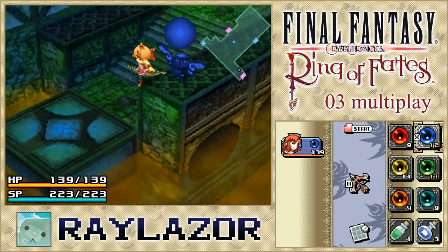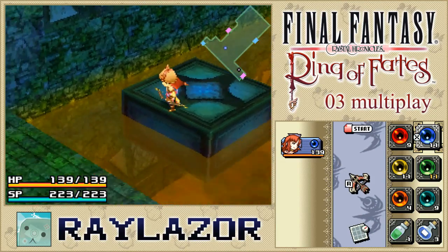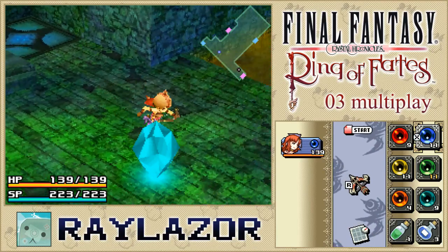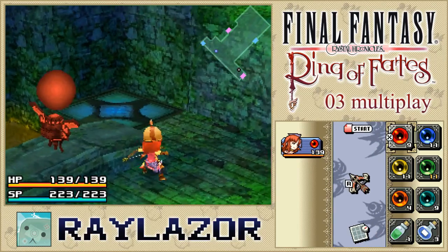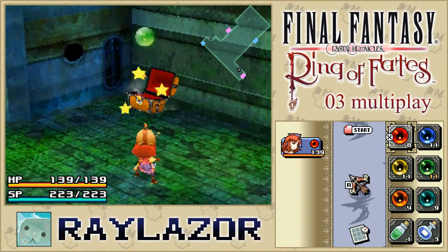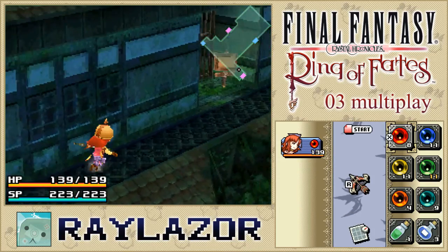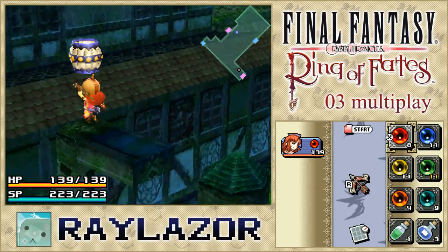A lot of our abilities and upgrades we get later all benefit charge attacks, giving us a huge advantage compared to Clavats, whose second-form charge attack is pretty useless because of how slow it is. Liltys can't really do too much with it either, and I don't think Yukes have much fun with it since they have to drop a magicite switch into the travel abilities, which might not always be the fastest option.